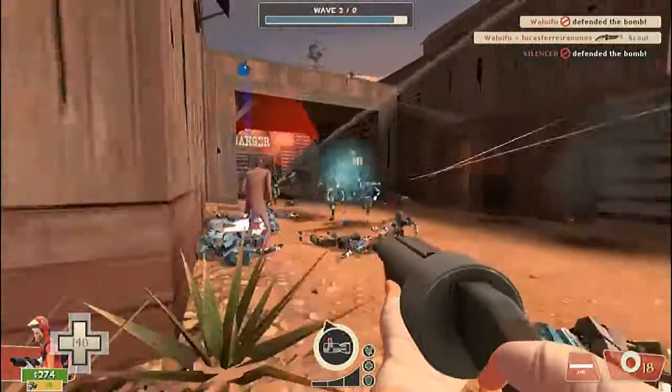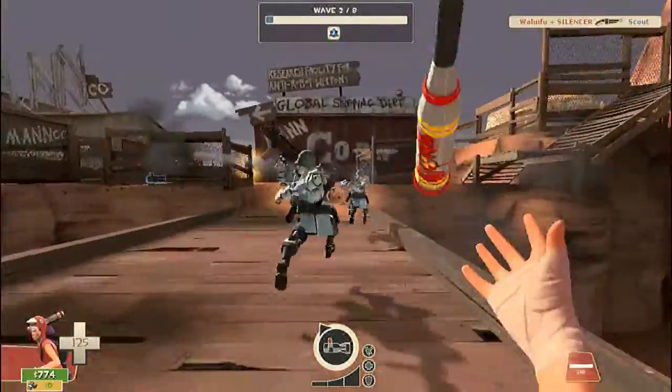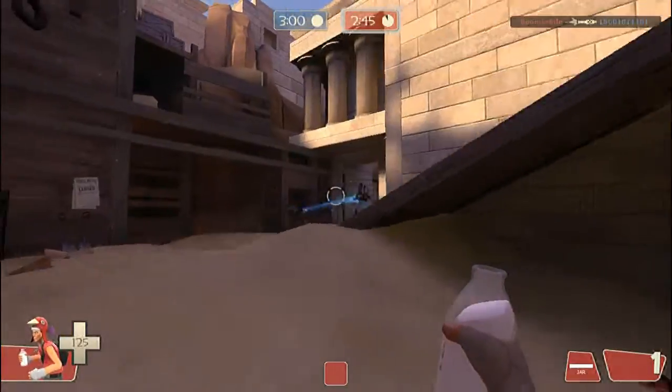If you decide to go with the Scout class, I recommend you generally be as slippery as possible. The Atomizer, Scattergun, and Mad Milk are a favorite loadout of mine. Just jump in and out of battle and keep spraying the enemies.